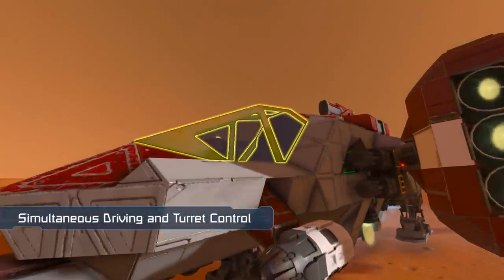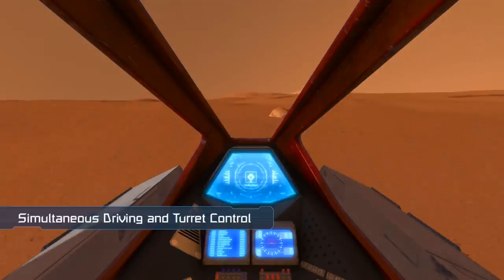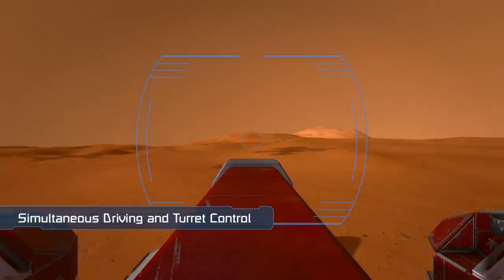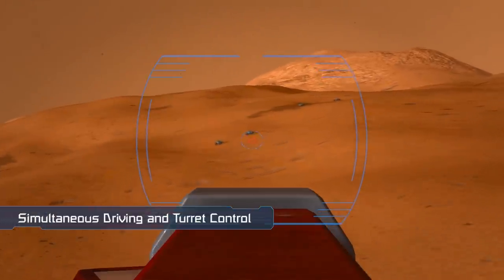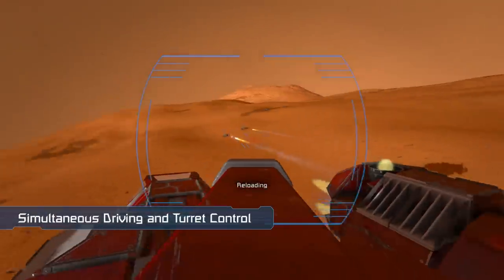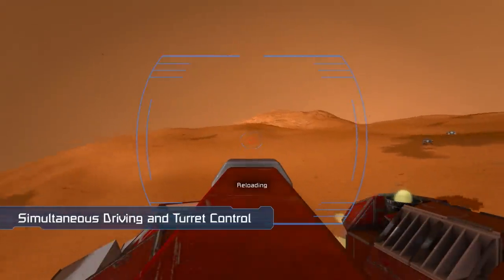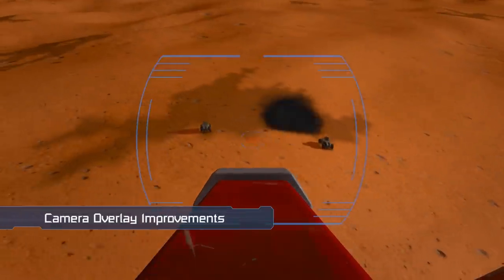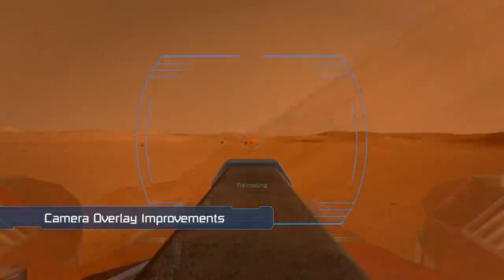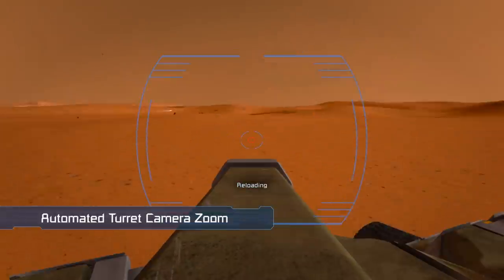One of my favourite features we're also adding this week is the ability to control a single automated turret while still driving or flying a vehicle. The only requirement is that you set one cockpit on a grid as the main cockpit. Once controlling a turret, you can aim it with the mouse while using the WASD keys to steer the vehicle. By holding ALT, you can switch back to controlling gyroscopes with your mouse. We've also cleaned up camera overlays and added a zoom function to all automated turrets to help you make that crucial shot.